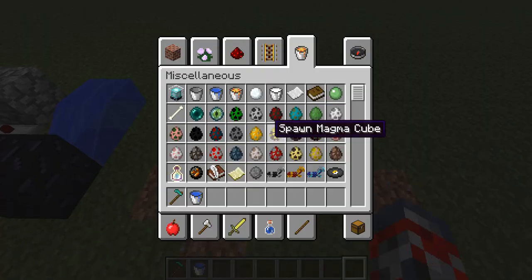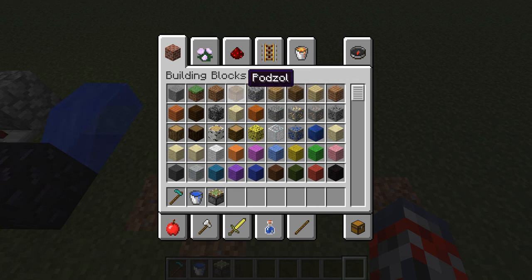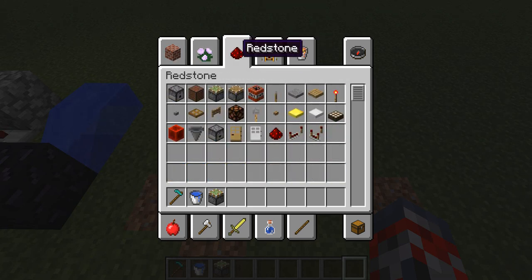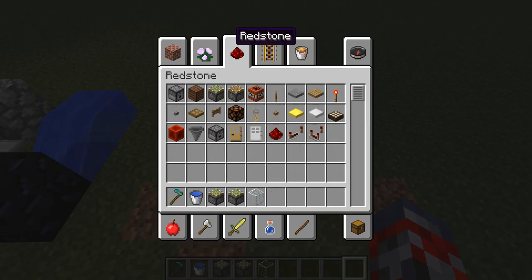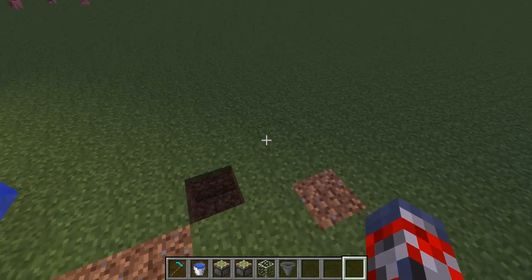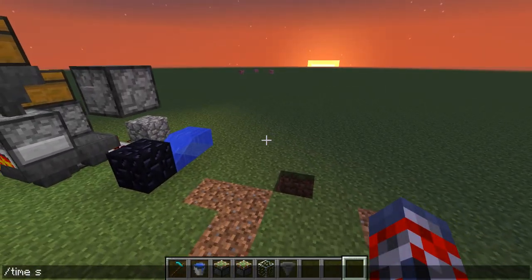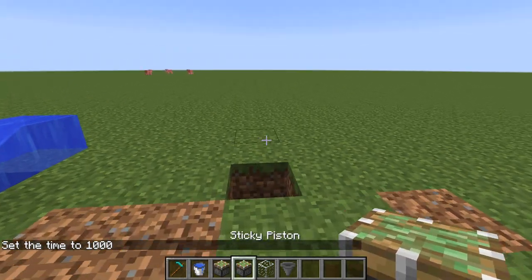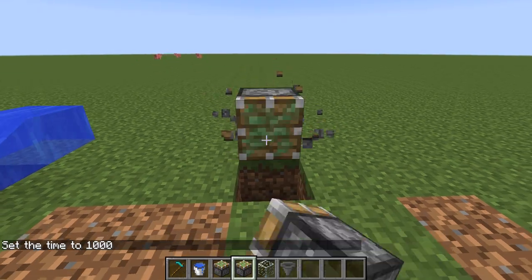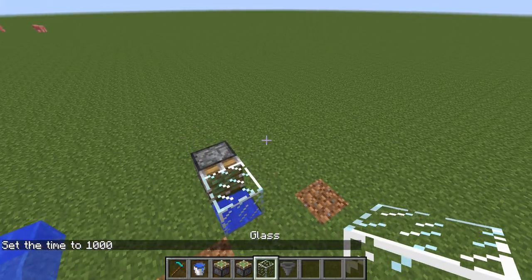So first of all, what you guys want to do — depending on how rich you guys are — this is going to be a relatively simple design. Why did I grab two pistons? That was a little bit of a fail right there. I'll do a few of these, like maybe a very cheap design, and then maybe a really expensive design, and filter through those two designs.